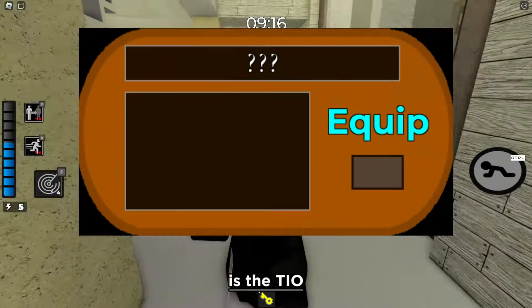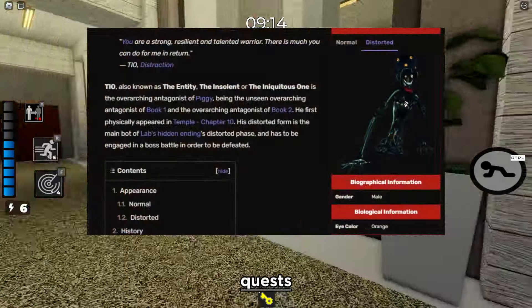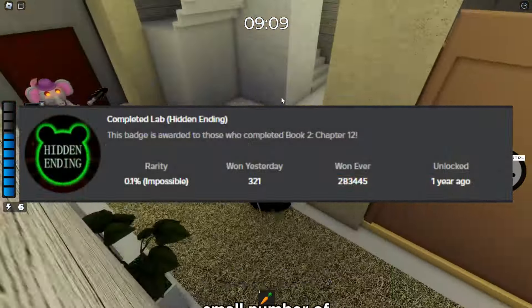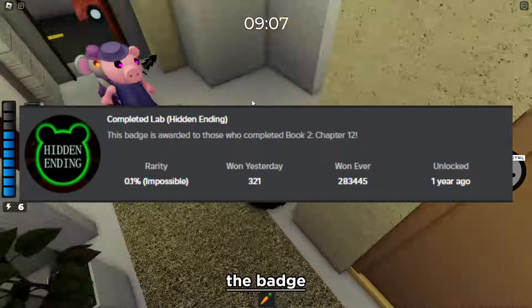First up is the T.O. skin, having one of the hardest quests to obtain. That quest being the hidden ending. Only a very small number of people actually have the badge and the skin.